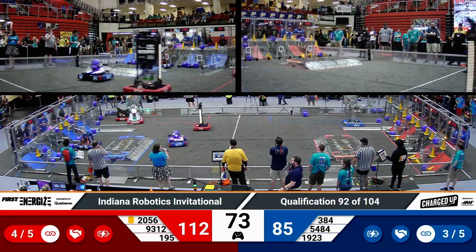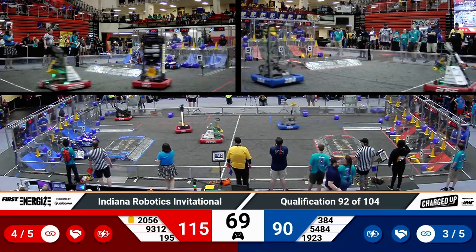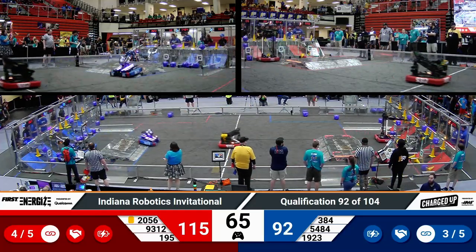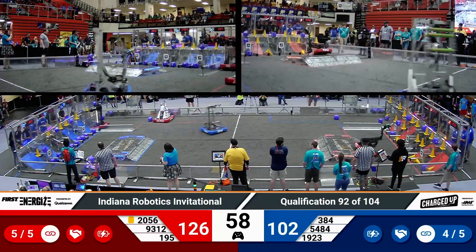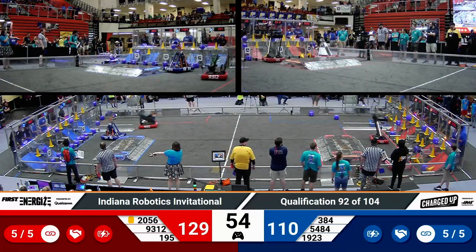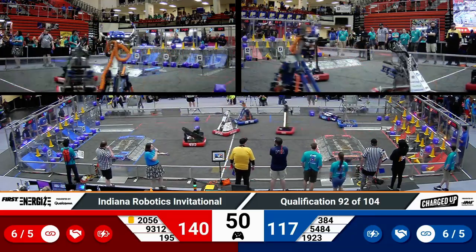Cyber Knights drop off a middle-level cone on their outer grid. The top row is completely full for red. The bottom row is just short one game piece for blue. Midnight might be going back to make it happen for the Blue Alliance. Sparky goes top, Wolfpack aiming middle — both of them successful. And Midnight now completes that bottom row with their cube manipulator on that short robot.